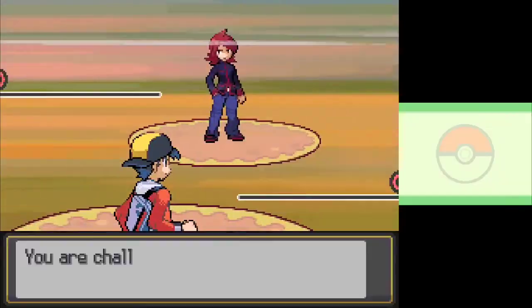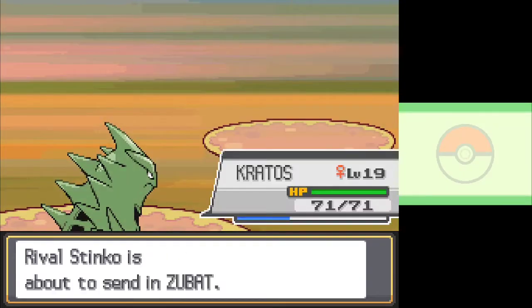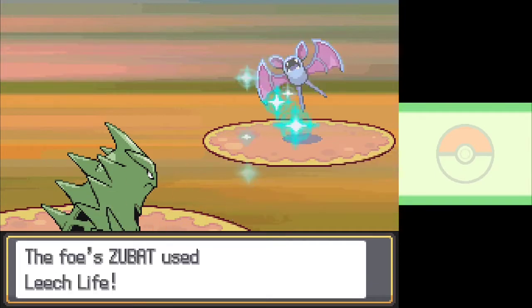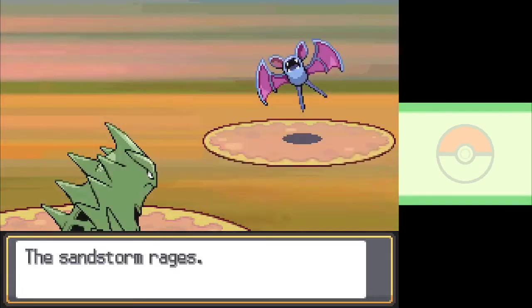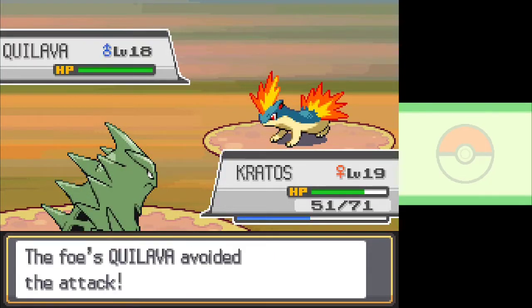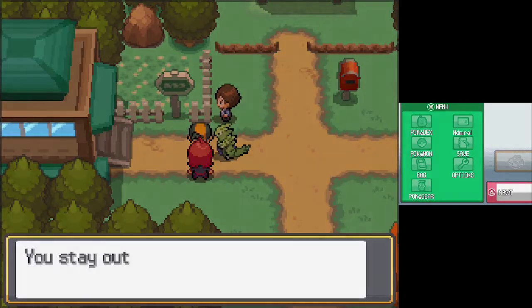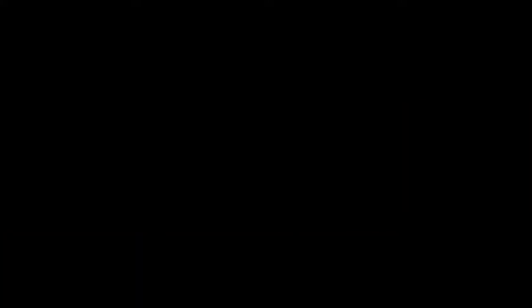I'm not entirely sure where to go next, but I'm getting strong hints that it's the Ilex Forest, so I head west after picking up the HM boys from the box. Unfortunately, I'm once again assaulted by Stinko. He leads Ghastly, but Kratos knows Bite, so you can probably guess how that goes. Next out is Zubat — we miss Rock Slide, which is frustrating, but even more frustrating is losing two turns to self-inflicted damage after getting confused by Supersonic. Once Zubat faints, we face off against his last Pokémon, Quilava. I hate to do this since it's actually my favorite line of the Johto starters, but I take it down after missing my first Rock Slide, winning the fight. Stinko has another angsty monologue about weakness, then heads deeper into the forest. While I navigate the forest, the egg hatches to reveal a Togepi. I name it Atreus, since it's technically Kratos' kid, and keep on moving.